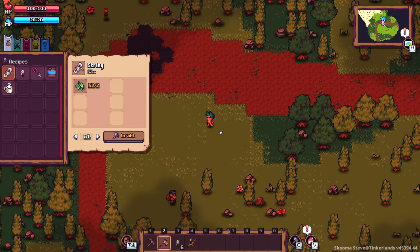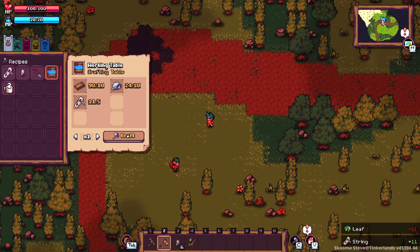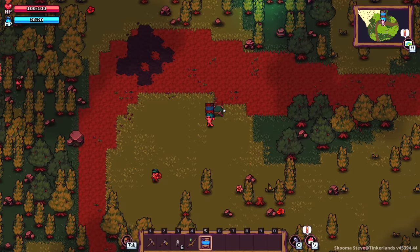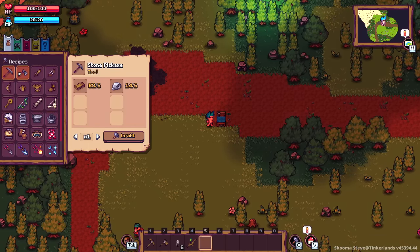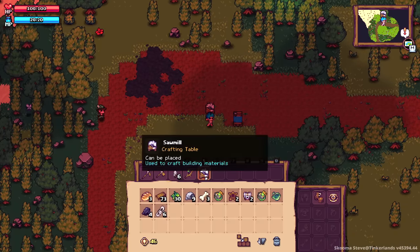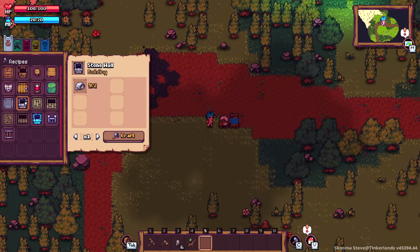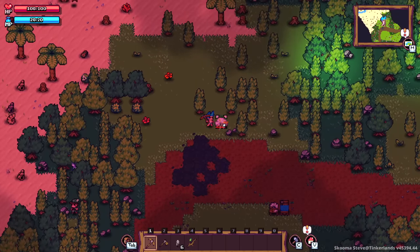Having gathered up a reasonable amount of things, we've got to make our work table. Ever since Minecraft, you've got to make a work table for everything. Inside the inventory we can craft everything from swords to bows to armor. What I'm interested in is the sawmill, because I want to build a base first and foremost. I don't like having my stuff all out in the breeze right now.